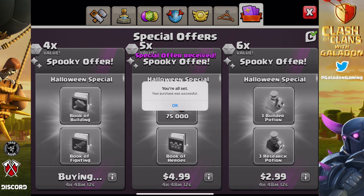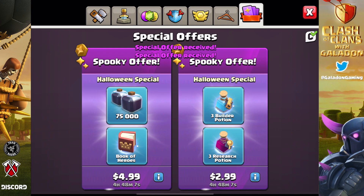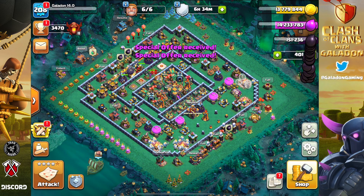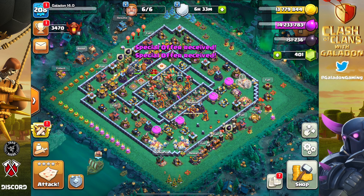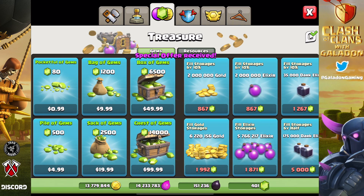We rushed this account to — I don't remember what Town Hall, maybe 12 — we'd have to look back at all the episodes. Then we started to gem it slightly, partially, not all the way. I did buy all of the packages here. I won't always buy every single package, but occasionally I'm going to need to purchase gems as well. We grabbed everything as far as packages, and then realized we had 401 gems left, so we bit the bullet and pulled the trigger on $100 worth of gems because we will need them.